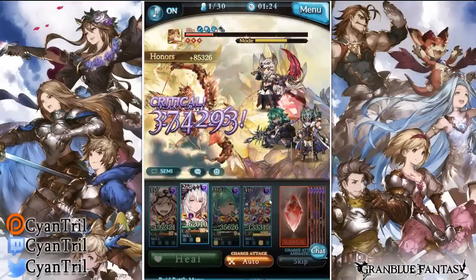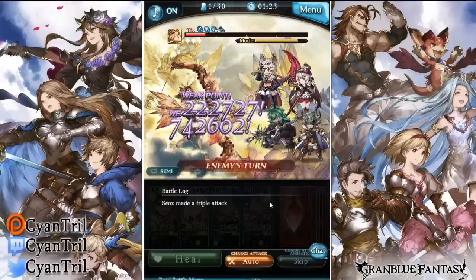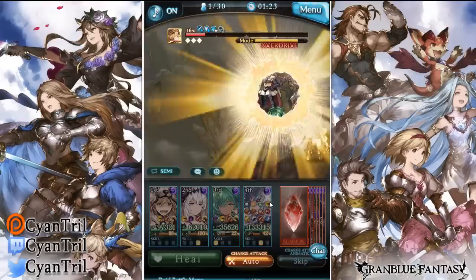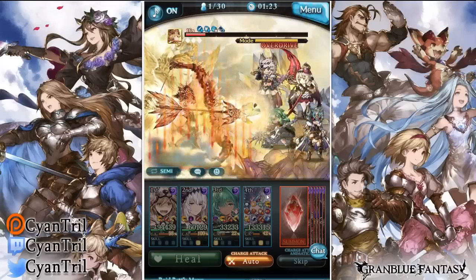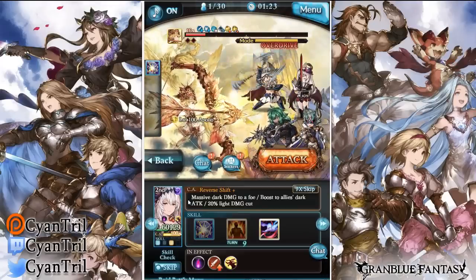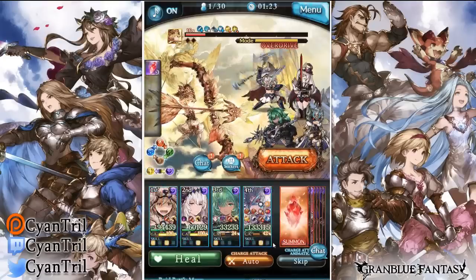We'll drop a Bahamut here — I think we should kill next turn actually. All things considered, I don't believe that was that bad of a run. Yeah it could have been faster but for a pure health build I don't think it was that bad. That tickles by the way — actually tickling me. We can drop Hades.